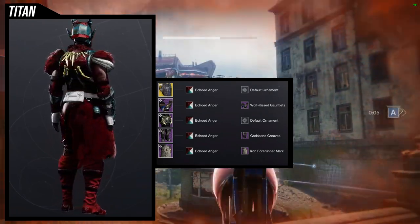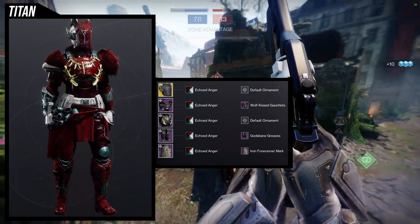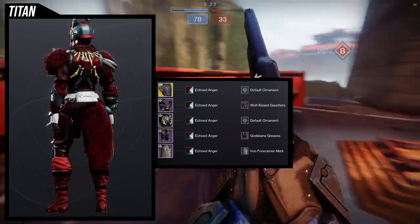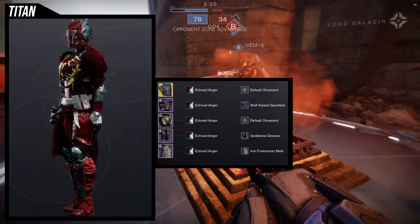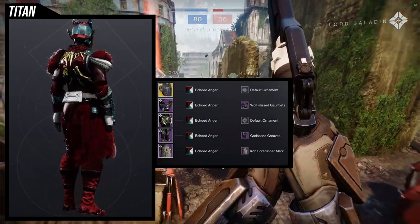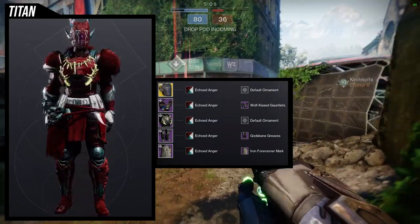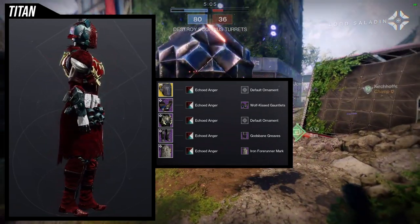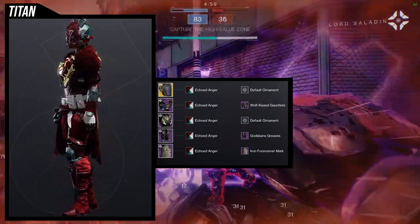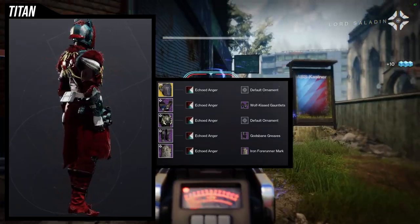My only gripe — and I mentioned this in the actual review of the armor — is I wish they made the chest piece a little bulkier in the back so it could look really huge. Titans look the best when their chest pieces are massive. I mean in the back, when their neck is covered — then they look like a juggernaut. When they have a small chest piece it just doesn't feel like a Titan. I really just wish this chest piece was bulkier in the back; I think that would have looked way better.